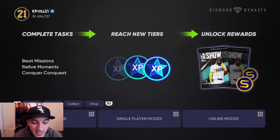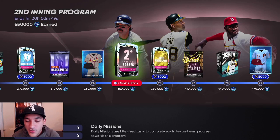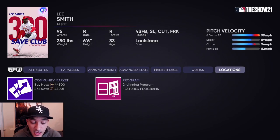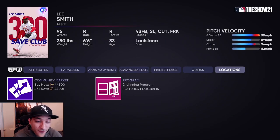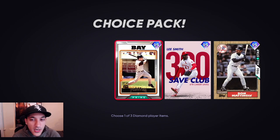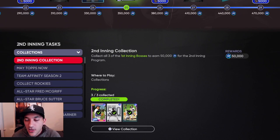We're in a really good spot stub-wise. The Third Inning program comes out tomorrow - that's going to be big. One of the bosses for the Third Inning got revealed: it's a milestones Grady Sizemore. You'll definitely want to pick up those players. I invested in a couple - I picked up an extra Lee Smith, now going for 44k, bought at 35k. And Bay, bought at 34k, now going for 45k. I still have all three I'll lock in for the Third Inning collection that starts you off with 50,000 XP.